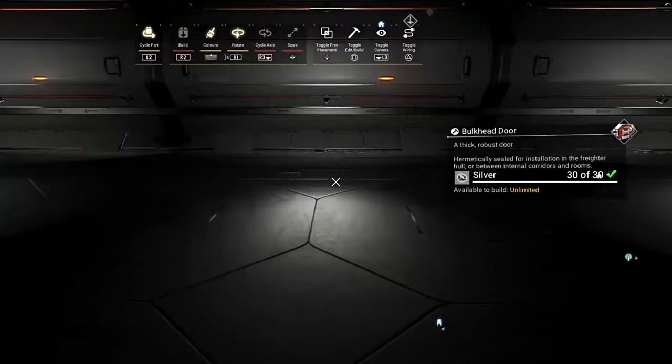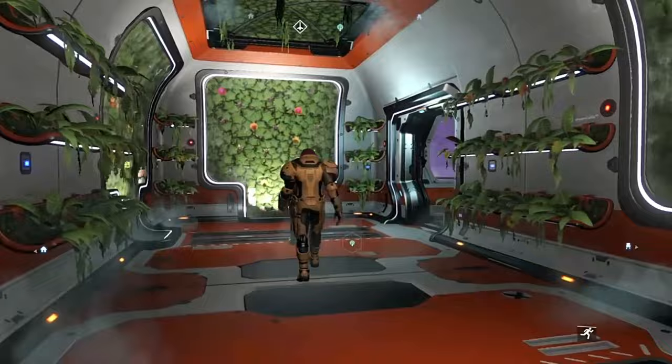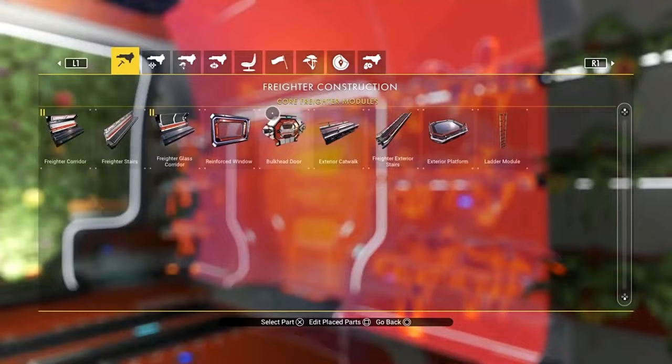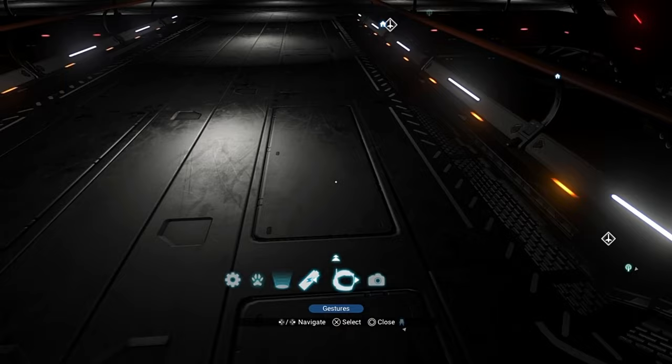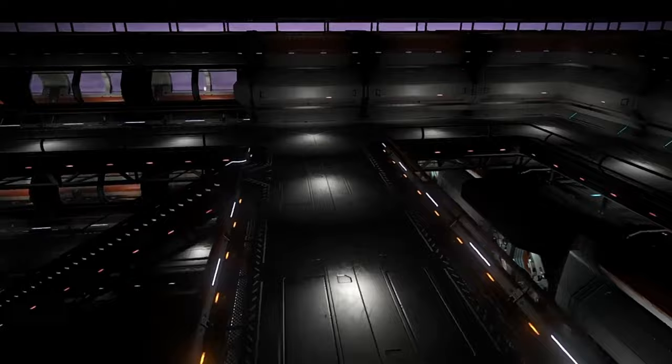Last but not least, what we'll do is pop a door in. You can put the doors wherever you want — absolutely wherever you want. What's going to happen is you're going to create a ring like this all the way around. Now you can put windows in, do what you want there. You don't even have to use the same rooms that I've used. What it does is gives you access to a big corridor all the way around like that, and then obviously brings you back out into that.